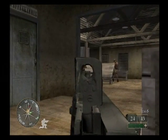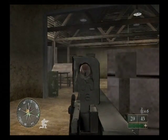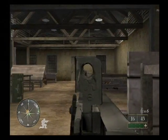Call of Duty 2 Big Red One is a World War 2 first-person shooter that follows the exploits of the Big Red One, which is the nickname of the U.S. First Infantry Division. Basically, you're following that unit around as it fought in World War 2 in chronological order.